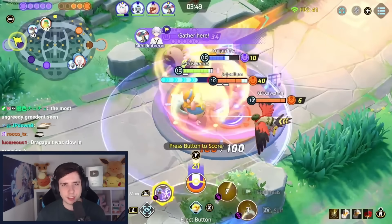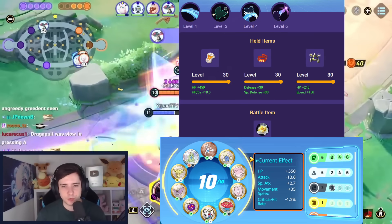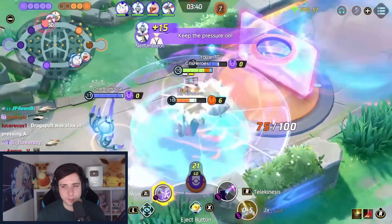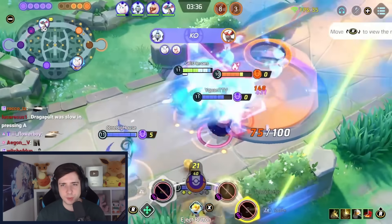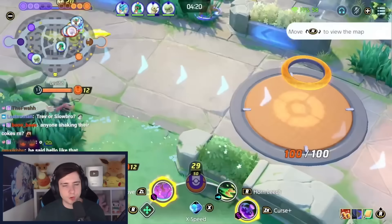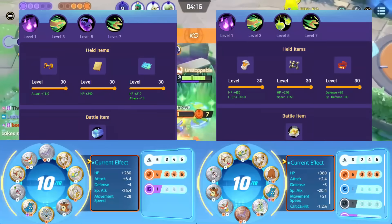Slowbro is another top three defender — surf and telekinesis I think is the best, but you can also play amnesia or a sky attack and amnesia build if you really want. Focus band, rocky helmet, and XP share is the best Slowbro build. You can sometimes replace one item with muscle band if you just want a bit more damage — in that clip I played no XP share, but definitely XP share is the way to go.